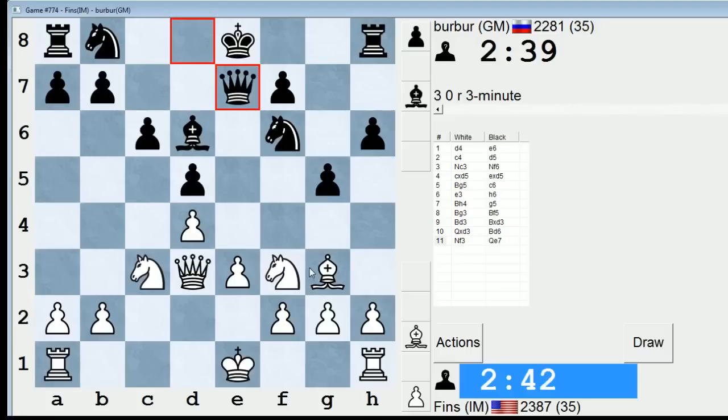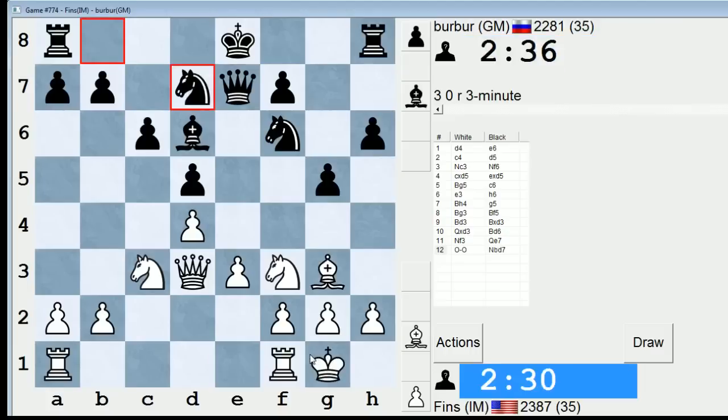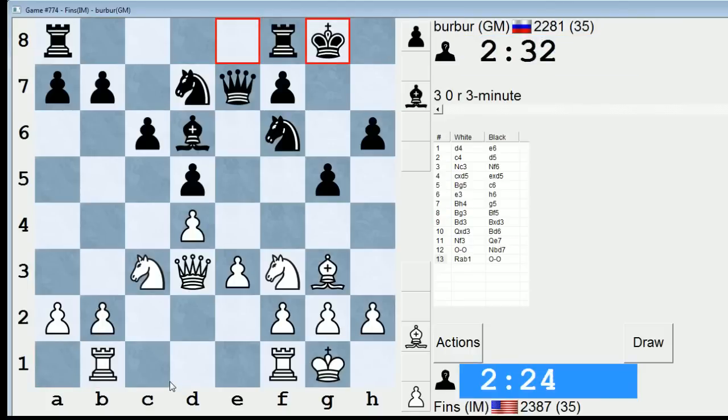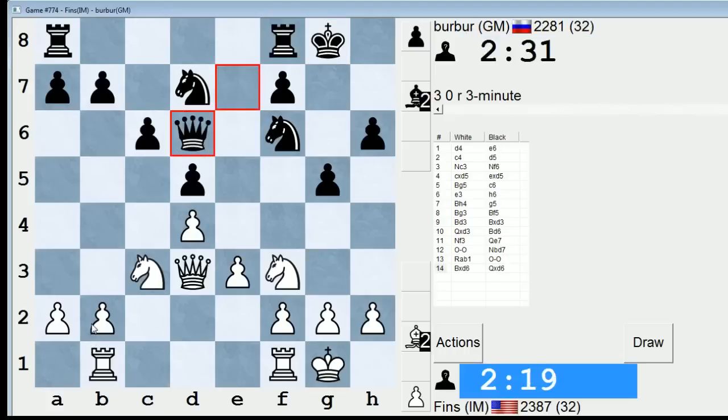h6 g5 is certainly something to consider. I'd like to get my knight to f5, but that's not really feasible. Should I castle kingside or queenside? I think I'm going to go kingside. If he goes queenside, more power to him. Maybe I'll go Rb1 here, just as a way to menace b4. And he plays castle kingside. Now I'm thinking I'll just trade and play b4. His knight can get into b6, but that's okay because we have Ne5.